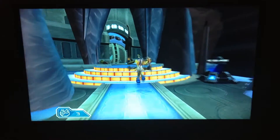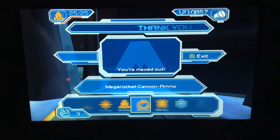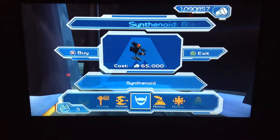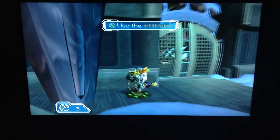So we have an infiltrator pad in our way, but before we do that I'm going to buy two weapons: the hover bomb gun, and the last weapon we forgot to buy earlier — the Scythanoid droids. Alright, let's use the infiltrator, shall we?